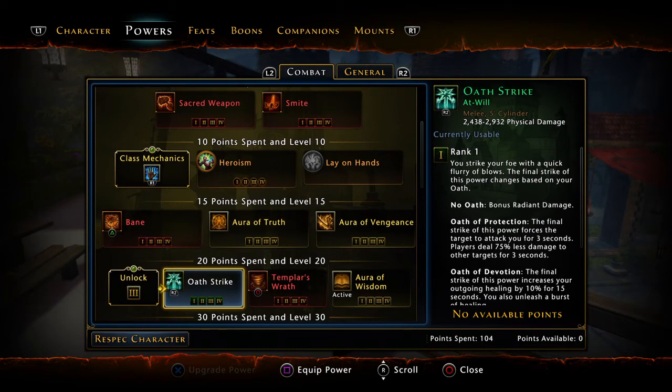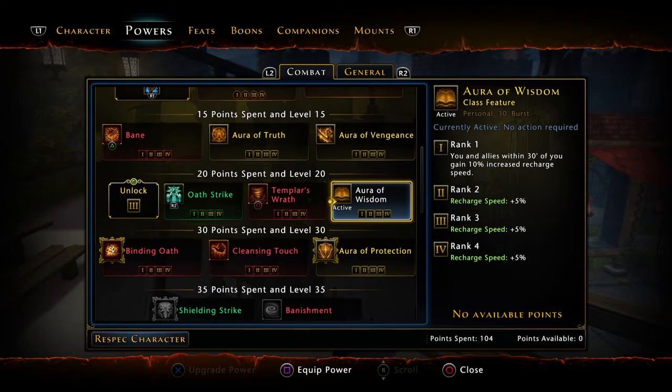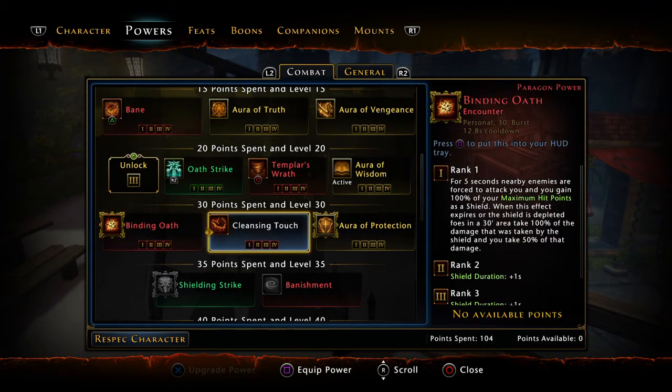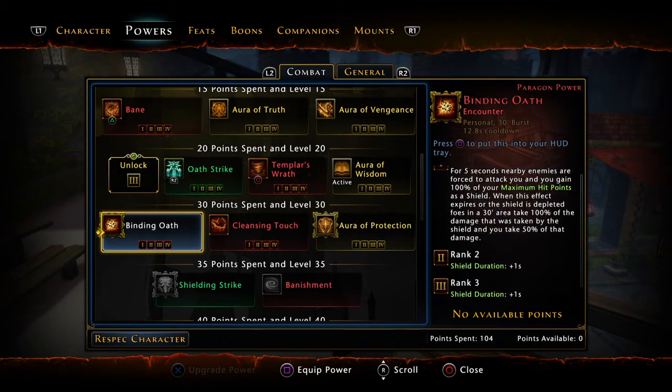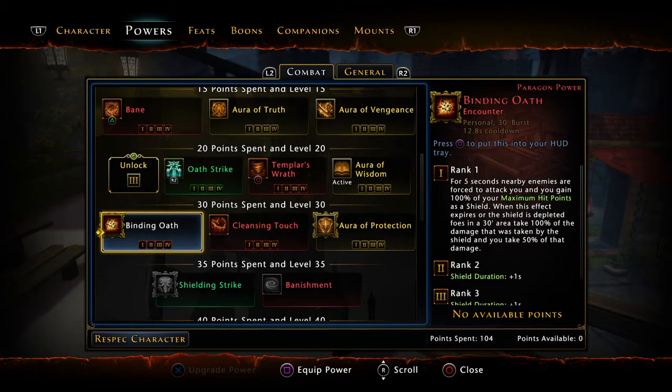You can use Templar's Wrath even outside of combat without hitting anything and still get temp HP. Oh Strike is great because it forces the target to attack you for three seconds. Aura of Wisdom is good when you're in a party — allies within 30 feet gain 10% increased recharge speed, or 25% when fully upgraded. Binding Oath is okay but I do not recommend it. The other daily is Shield of Faith — just creates a shield. I do not recommend Divine Protector since the nerf; it's pretty much worthless now, so use Shield of Faith instead.